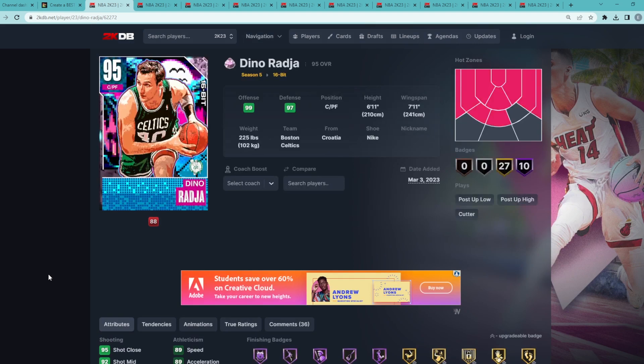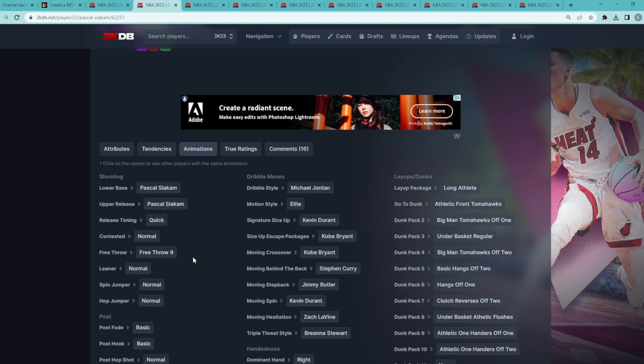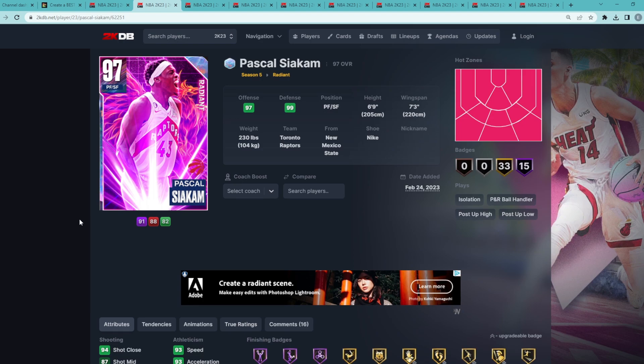Dino Raja is 100% a top 10 best value card in the game right now in Season 5. Next is Pascal Siakam — only about 20,000 MT and one of the better value cards at small forward. He's 6'9" with a 7'3" wingspan. His jump shot takes some getting used to, but once you learn his release it's very good in catch-and-shoot situations. He provides great defense, can go to the basket, and is a fast card that does everything at a high level.